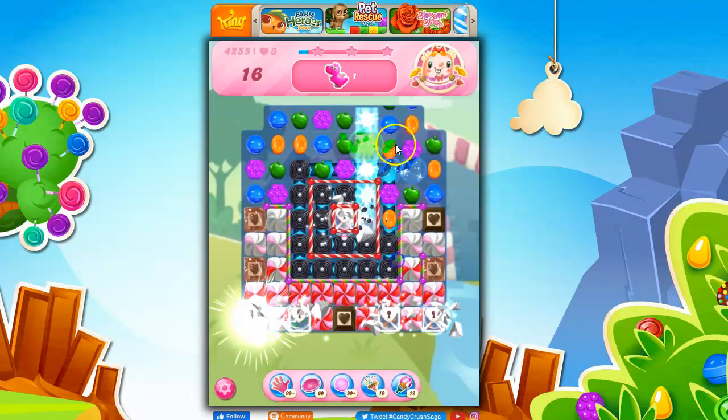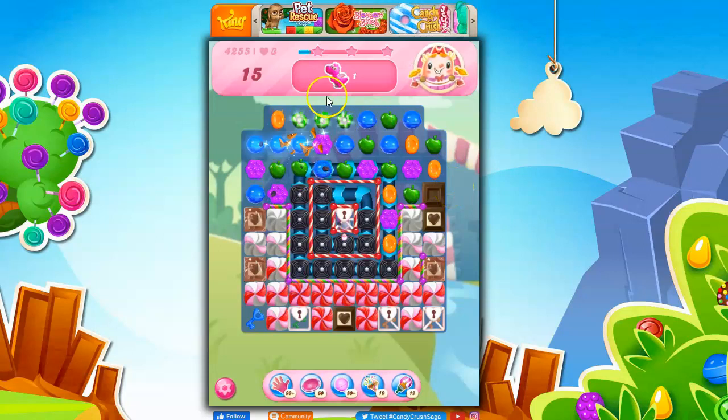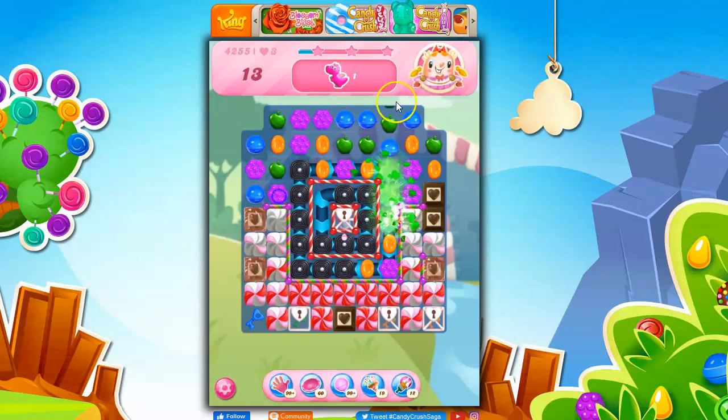Got it. So now we've got this one open — and how do I reach that? Now I've got chocolate growing at me. I don't have a lot of orange on the board over here, so I'm going to take this out and try to get a concentration of colors. Unfortunately, it didn't happen that way. That's what happens sometimes — you're relying on a little bit of luck.